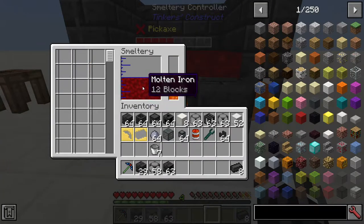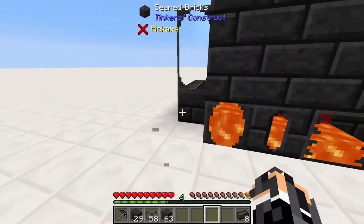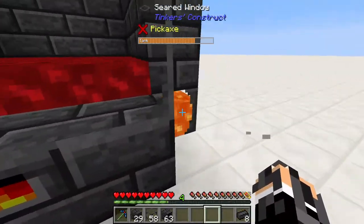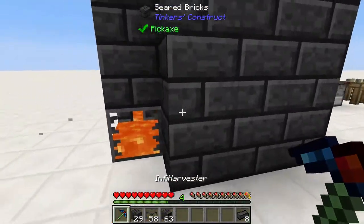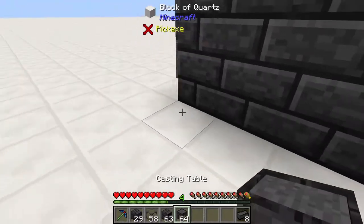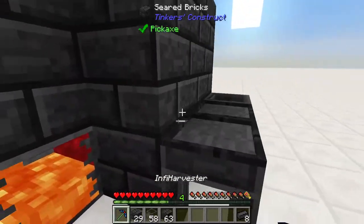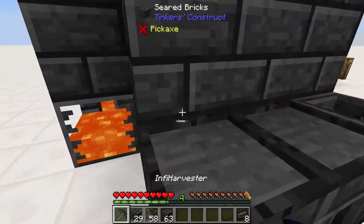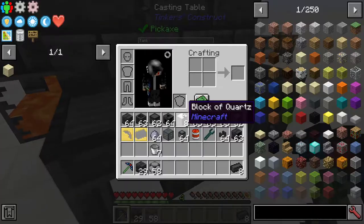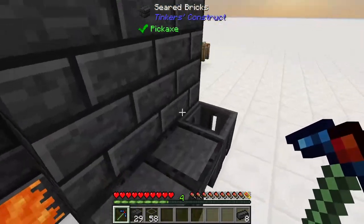We've got 12 blocks of molten iron in our Smeltery. One of the main things you do with molten metals in this mod is cast them into certain casts. We can put casting tables down, and I'm going to put a casting base in here too. To cast the metal, we actually need to put drains on the Smeltery. Let me show you the recipe for the casting table, casting base — it's just the reverse of the casting table — pretty simple. Almost all of these recipes require seared bricks.